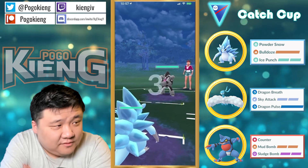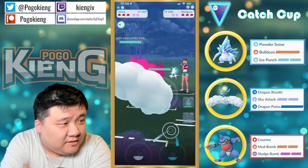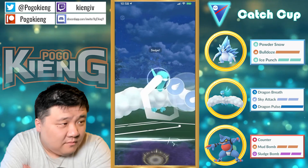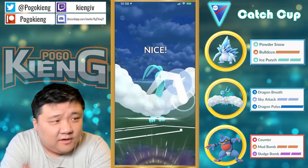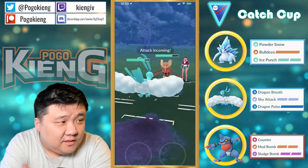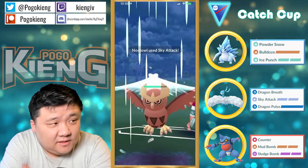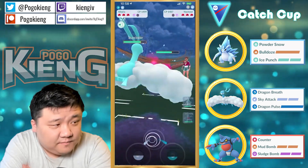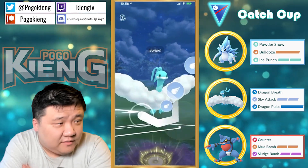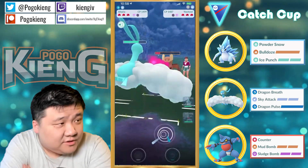Sandslash into Obstagoon — let's see if they're going to play this. Going straight into Altaria, going to be met by Noctowl. Altaria can win this matchup — it's kind of close in the one shield, but that's when they're at even energy. Noctowl does slightly outpace Altaria, but without that energy advantage this will be a much more difficult match.